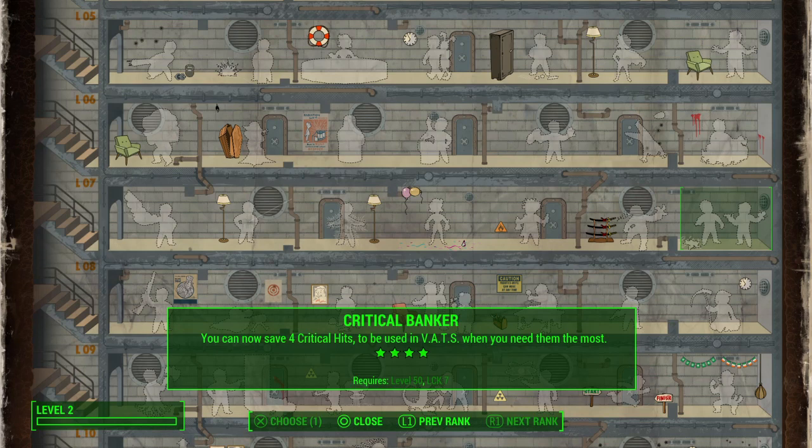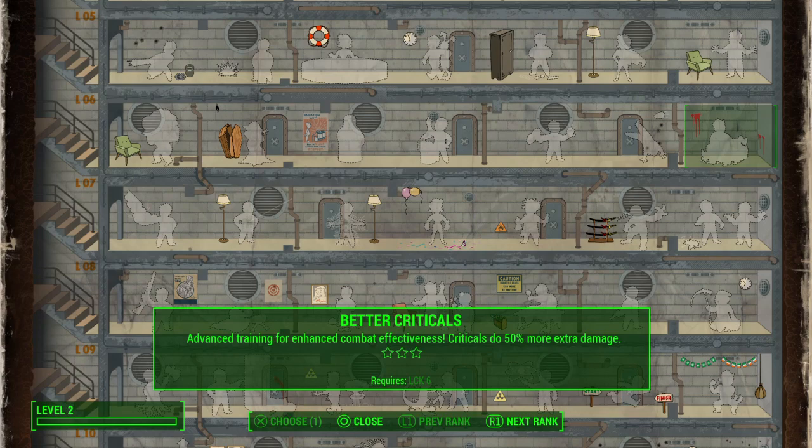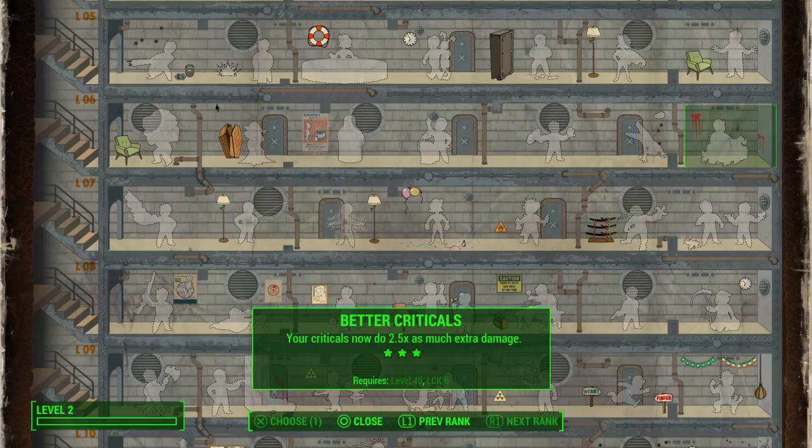So if you're fighting a super mutant behemoth and you have your 10mm pistol, you can just go critical, critical, critical. Particularly when you've got Better Criticals, each one of those criticals is going to do two and a half times as much baseline damage.